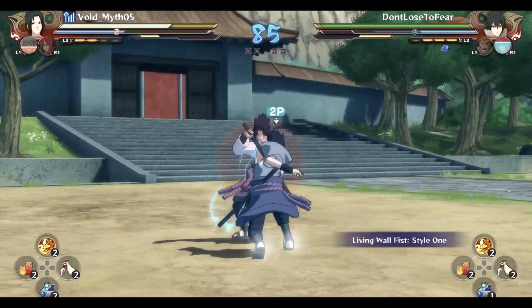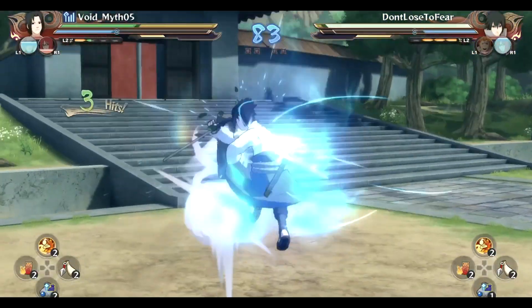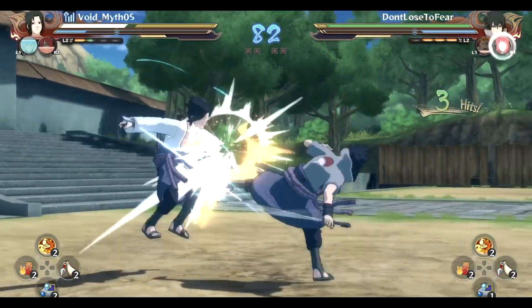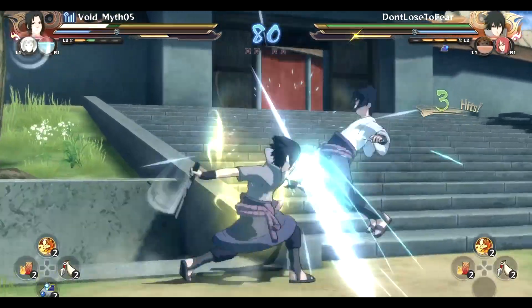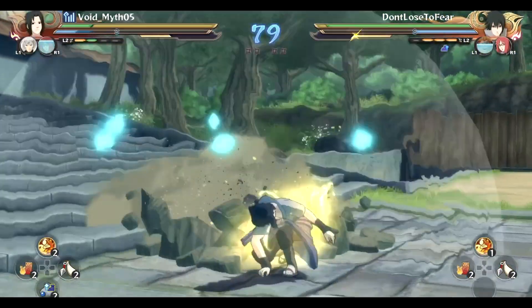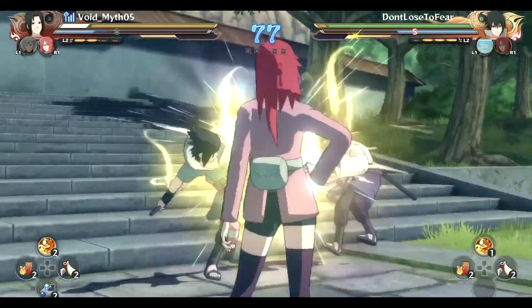We're gonna see some double Karin action, which is very interesting. Really nice to see that Jugo Jutsu land — when it does, it has a really beautiful and amazing pop-up, and so does the up-combo of Sasuke with that sword swipe right there. If you are playing with Sasuke, that should be your aim, that should be your goal.